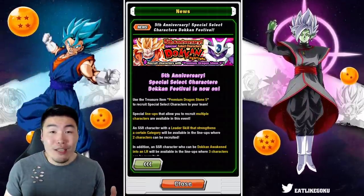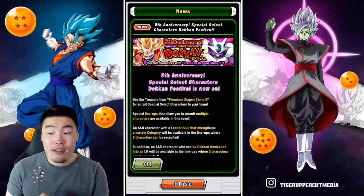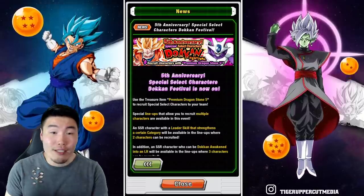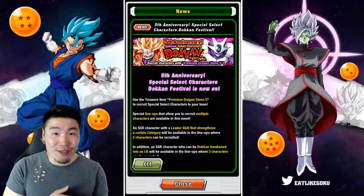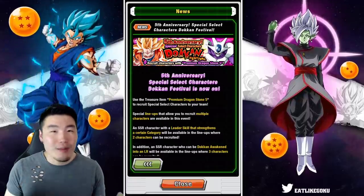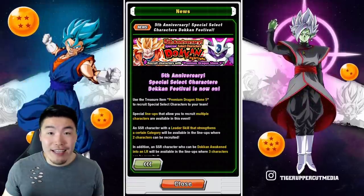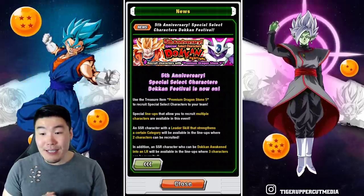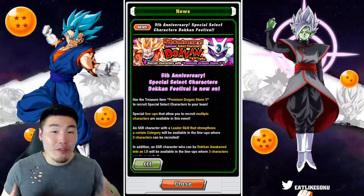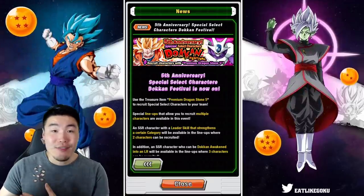Honestly, I don't really know, right? Because I know we're supposed to get them for sure, because we found a new Purple Dragonstone asset in the game files when we got the last data download. So clearly they're going to be available somehow, but I don't know why they're not in the shop right now or why there's no mention of it in the news. Maybe we'll have some more information later on, once we get closer to the release of the LR banners.